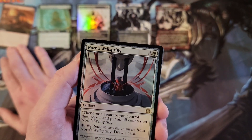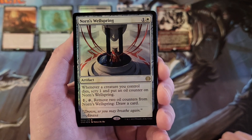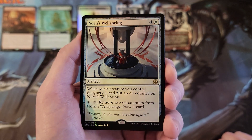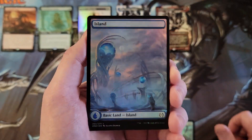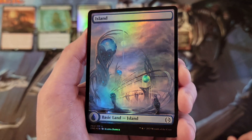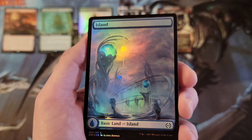Norn's Wellspring — what did it do again? I can actually put that to immediate use, as in right after this video. This is going in a deck. That artwork is awesome. Alana Danner — I think all of her artwork is pretty much awesome. That's why I have like three of her play mats signed. She's pretty much great. That's a cool island.